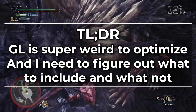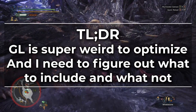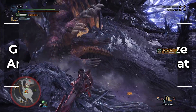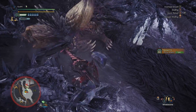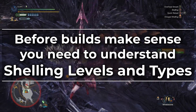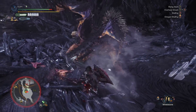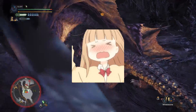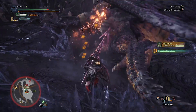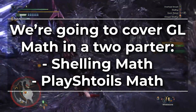The TLDR is that because Gunlance is a little bit weird to optimize, I am taking some time to figure out what to include, what not to include, and how to structure it. Before we get to that, I want to frame the conversation with some Gunlance math. Before any of the builds can even make sense, you have to understand how shelling levels and shelling types work. Gunlance math is probably the weirdest and most complicated in the game, which means there's a lot to talk about, so we're going to make this into a two-parter.